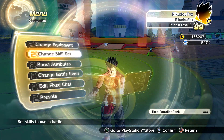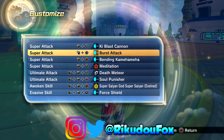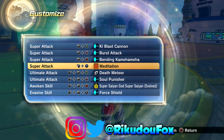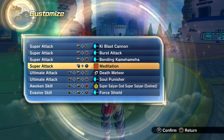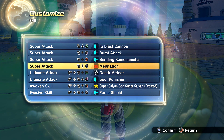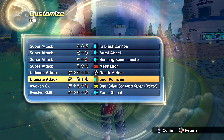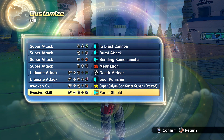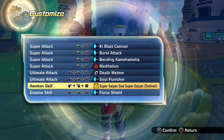So this is my skill setup going in: Ki Blast Cannon for air, Burst Attack for fire bending, Kamehameha for water, and Death Meteor for earth. I also have Meditation, because being a sand avatar requires deep and focused meditation just to attain the avatar's power. And of course Soul Punisher — that's going to resemble all elements combined into one ultimate attack.